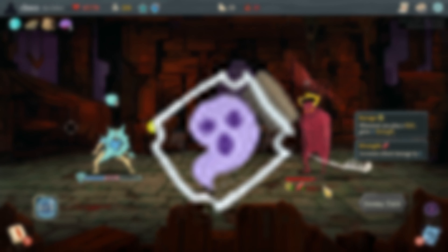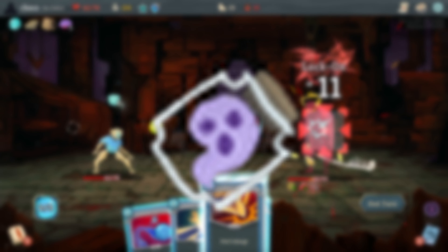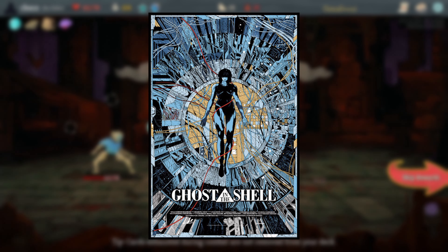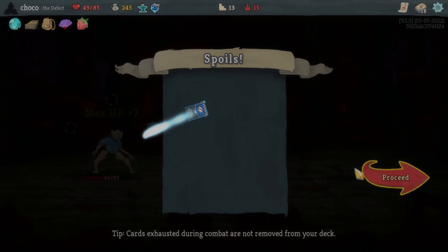Ghost in a Jar is speculative, but its naming could potentially be a reference to the famous anime Ghost in the Shell. That being said, it might just be an original design for a potion and a bit of a contrast to the Fairy in a Bottle potion.